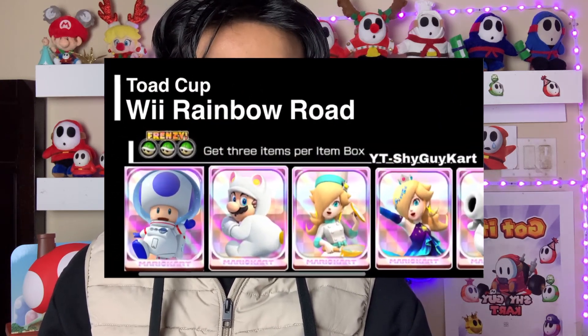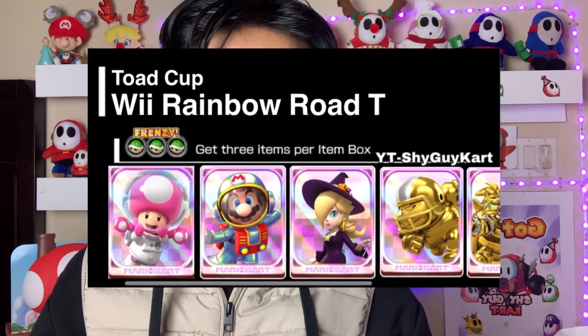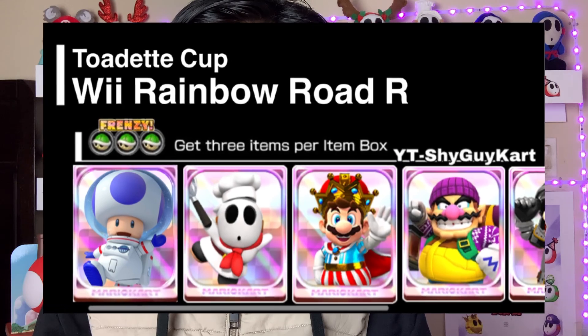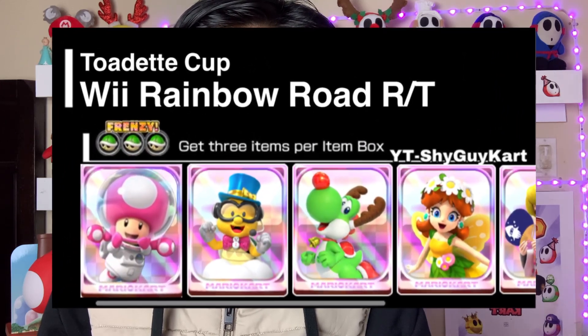Now let's get into the four-variant top-shelf predictions for Wii Rainbow Road. For the normal variant we have Toad Astronaut, White Tanuki Mario, Chef Rosalina, Aurora Rosalina, and White Birdo. For Rainbow Road T, we have Toad Astronaut, Satel-V Mario, Halloween Rosalina, Golden Charging Chuck, and Gold Dry Bowser. For Rainbow Road R, we have Toad Astronaut again, Chef Shagat, King Mario, Hiker Wario, and Knight Luigi — this track looks great for Boombox. For Rainbow Road RT, we have Toad Astronaut, Party Time Reindeer Yoshi, Fairy Daisy, and Pichu Kata.